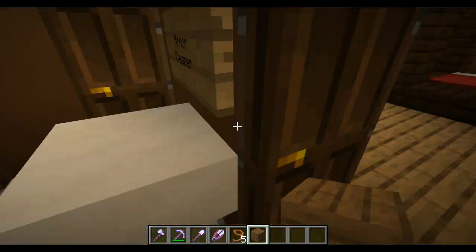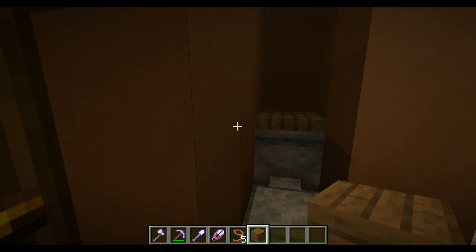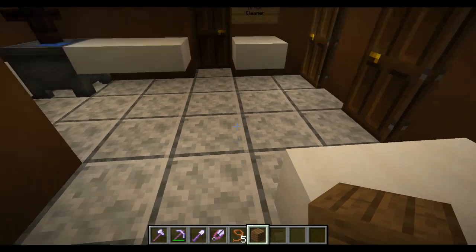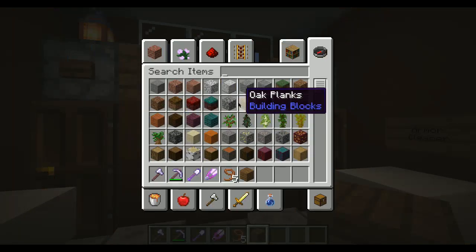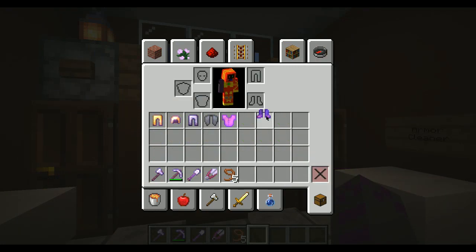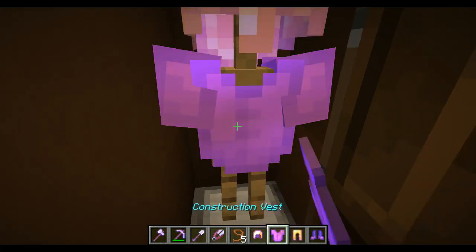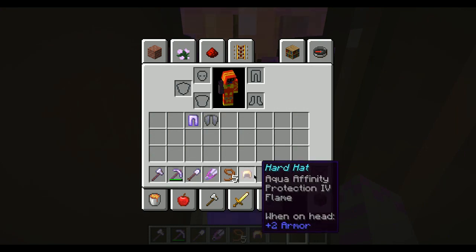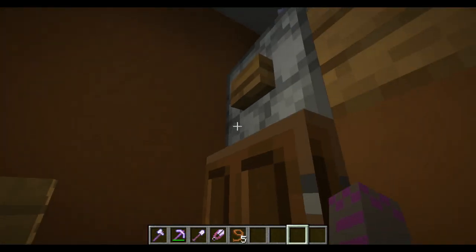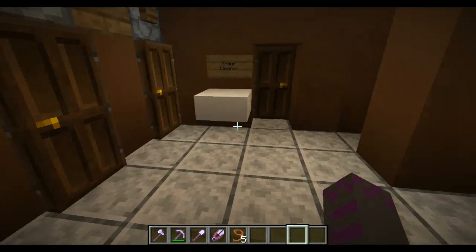In here we have the bathroom — toilet. I don't think I had a toilet in the previous house. Oh wait, yes I did, but it was so out of the way. This is kind of a washing machine. I have stuff on me I can actually put in it. The idea is you put the stuff on the armor stand, it gets taken out of your inventory, you close it, then press the button, and they're clean.